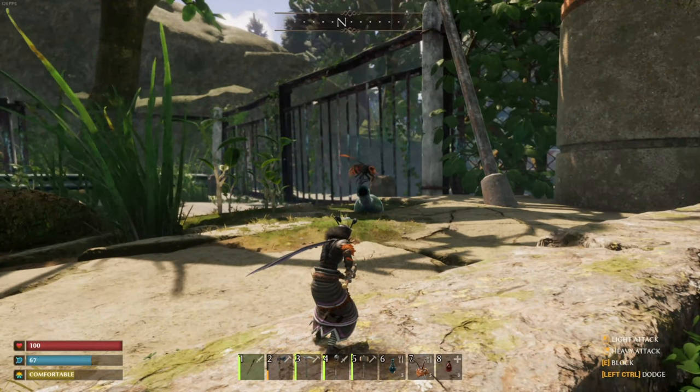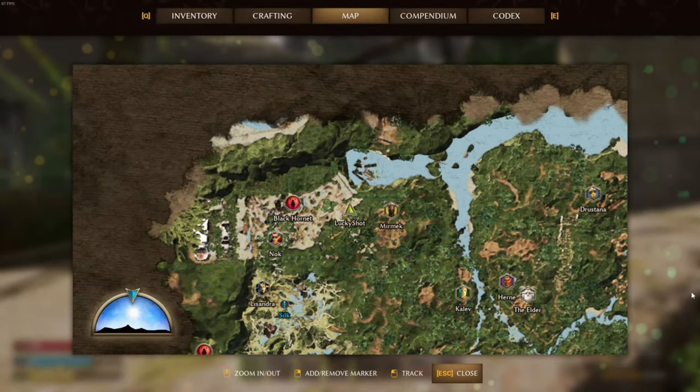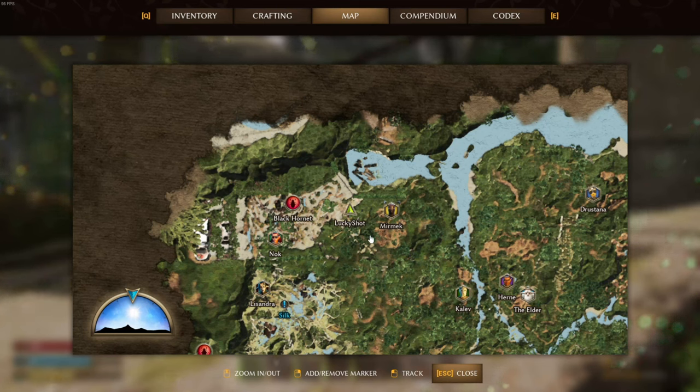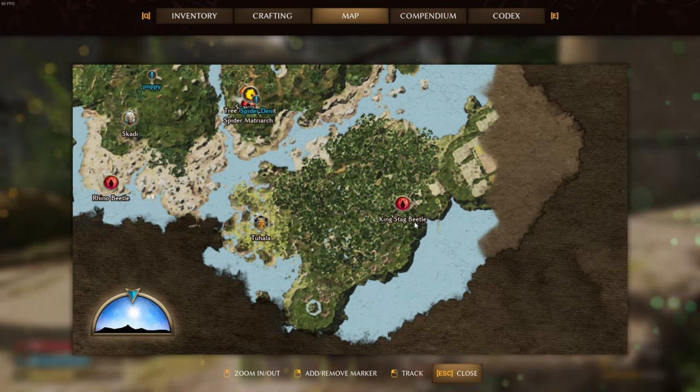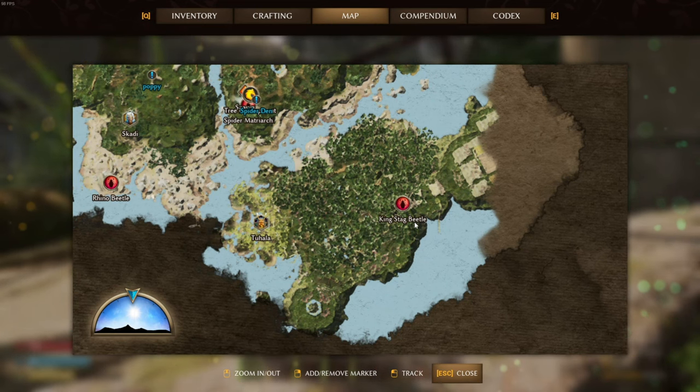The first way that you can get heavy chitin is by killing these hornets. These hornets can be found at the top left of your map, where you can find the black hornets as well as Noc. The second place that you can find hornets is over by the king stag beetle, at the bottom right inside of your map.